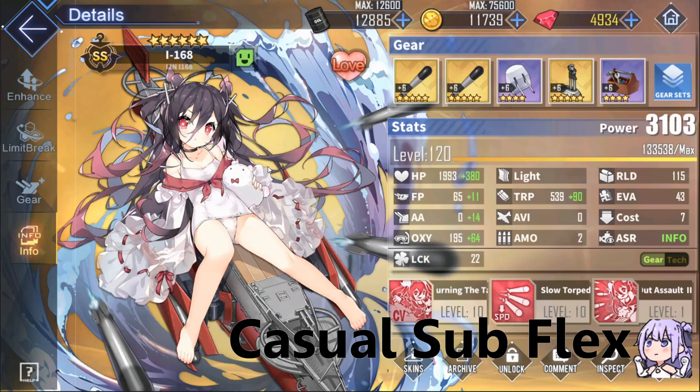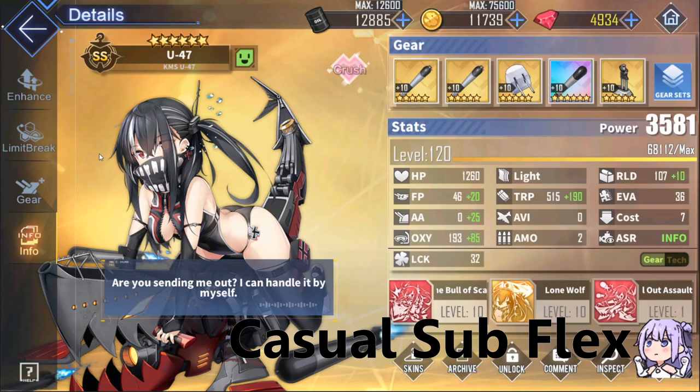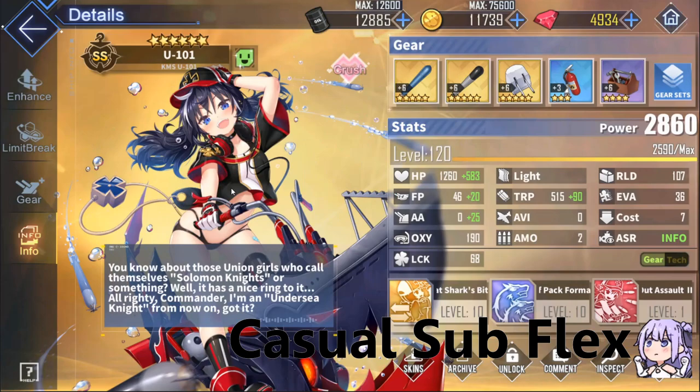Subs are not necessary to clear chapter 12 and 13, and I know of many people who just completely disregarded them and got through chapter 13 just fine without them. So subs are basically a luxury. If you put the time and the resources into them to level and gear them, they can do some good damage and make your end-game life much easier. On the other hand, you may feel they aren't worth the effort. It's really up to you to decide.